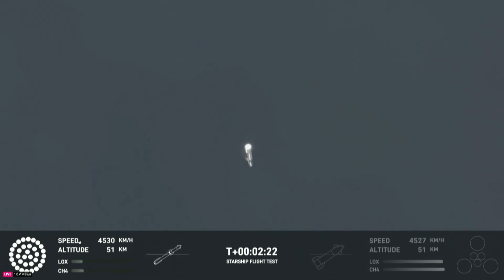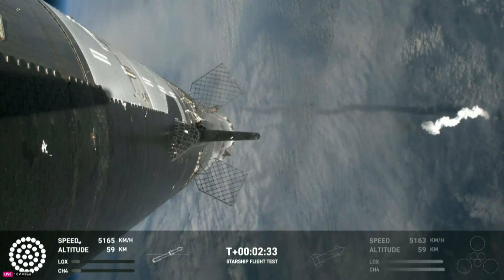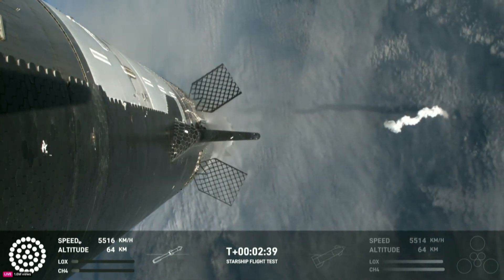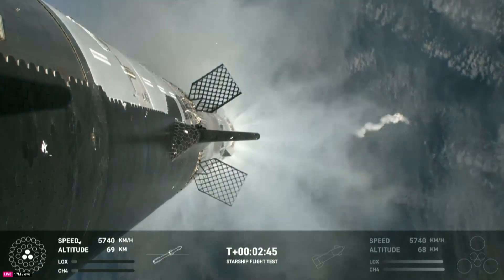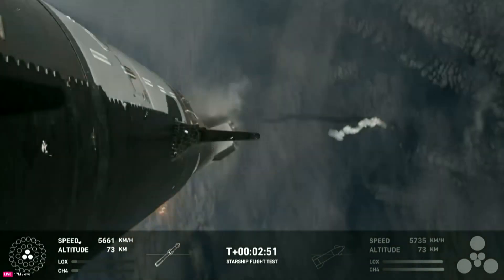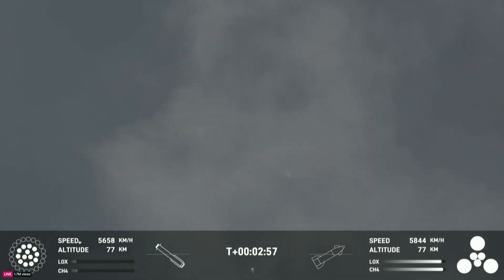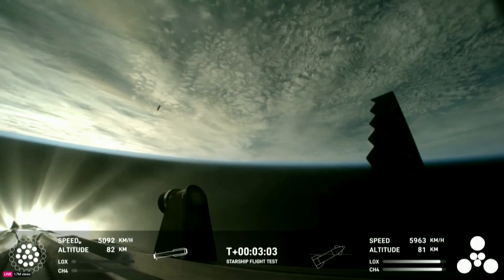Alright, counting down now. We're going to be coming up right at around the three minute mark on that hot staging maneuver. We'll see the booster engines start to shut down — you'll see all but three lights go out in the middle. And then we'll see the engines ignite on ship, pushing it away, carrying the ship into space. Booster will start to do its flip and then move into the boost back burn, setting it up before it eventually splashes down in the Gulf of Mexico. Stage separation. Hot staging confirmed.